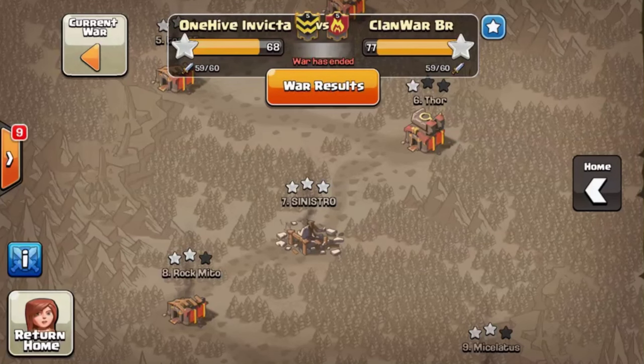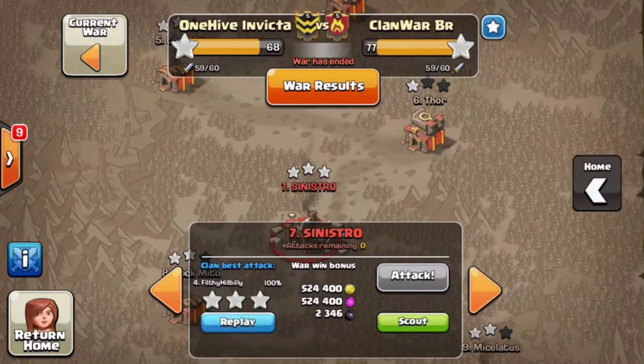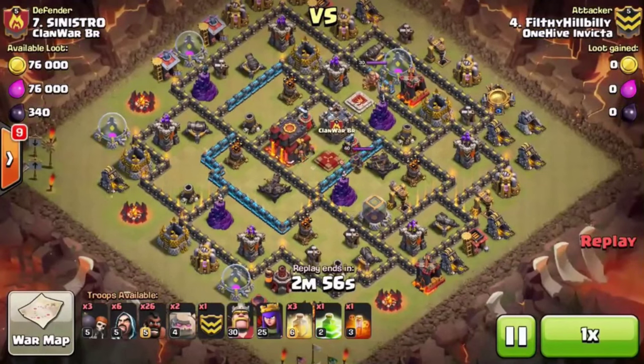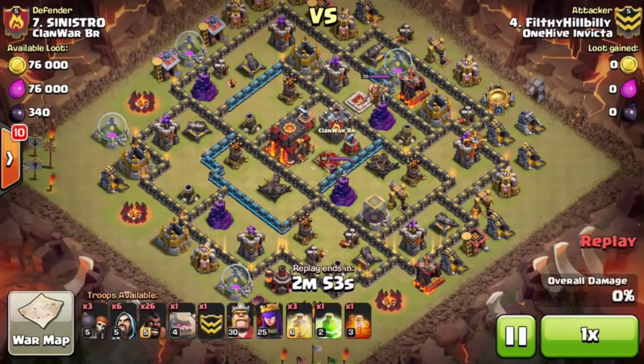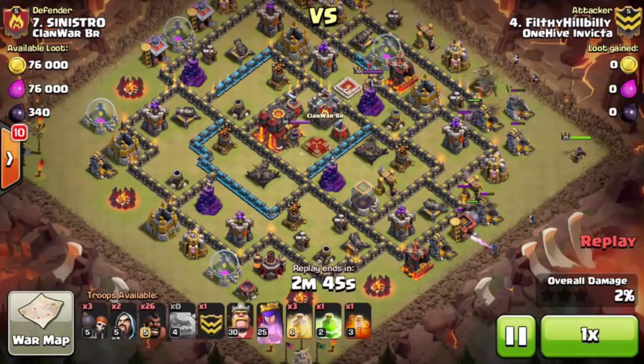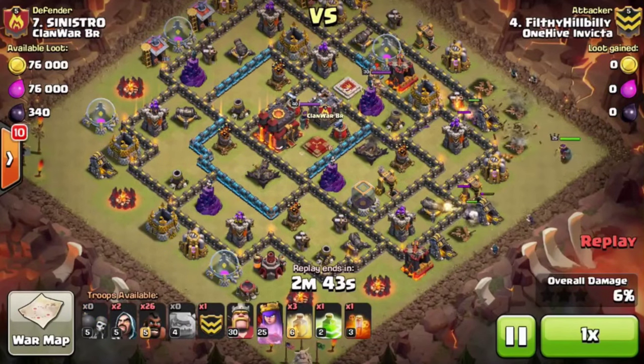The first attack was our boy Filthy taking on one of their 9.5s. This 9.5 base has a level 40 Queen, a level 30 King, and some Zap Walls — so very upgraded. And it makes it even more impressive that he was able to pull out 3 stars.